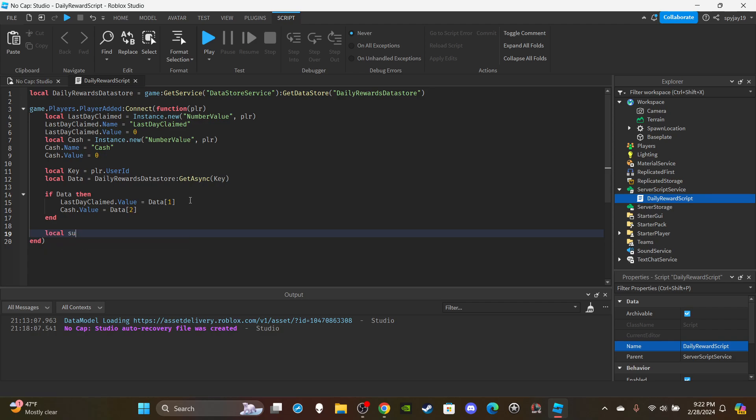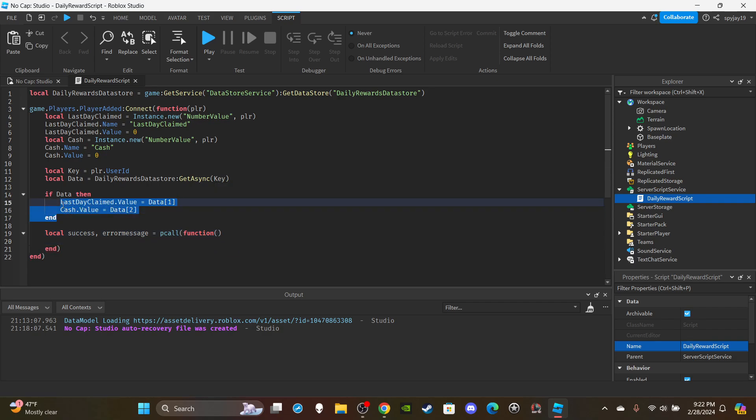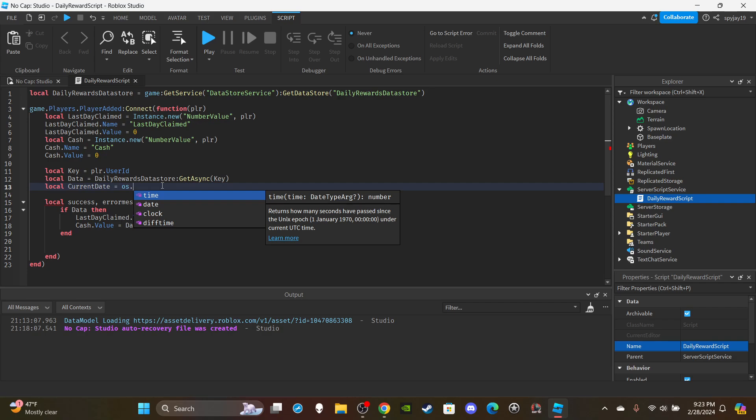So: local success, errorMessage = pcall(function() — close parentheses — then copy and paste the data retrieval inside. We're also going to create a variable: local currentDate. This is how we receive the current date using os in Lua.